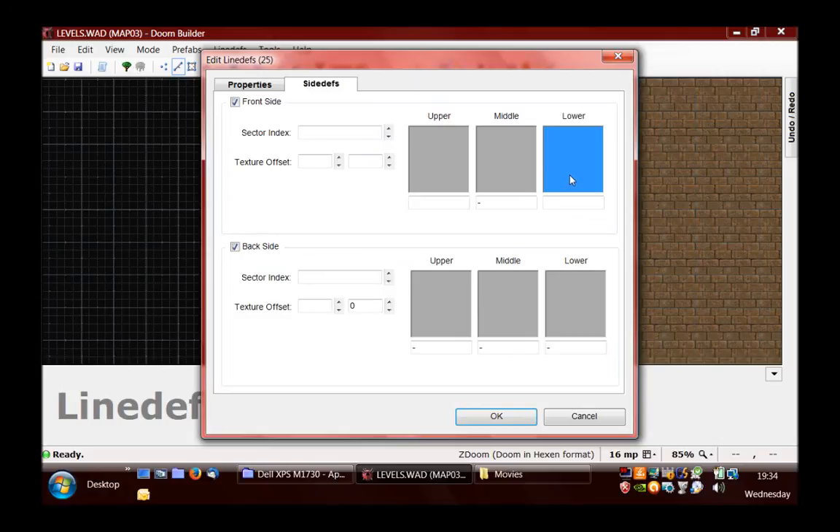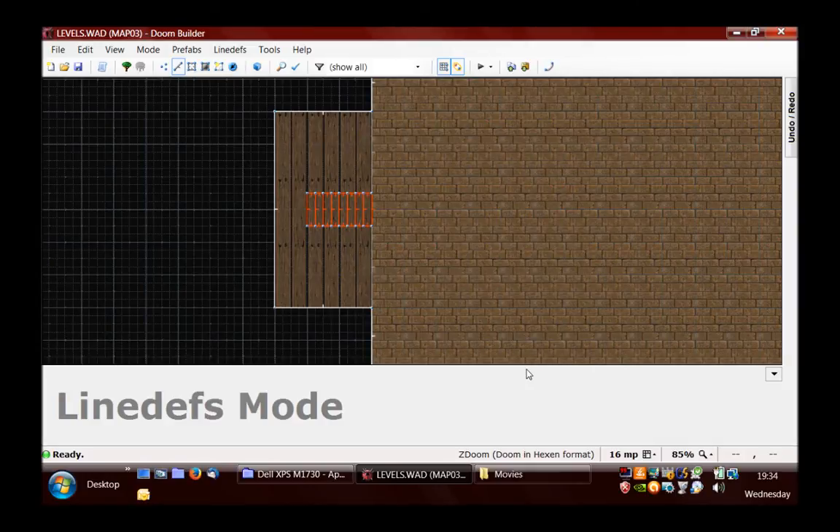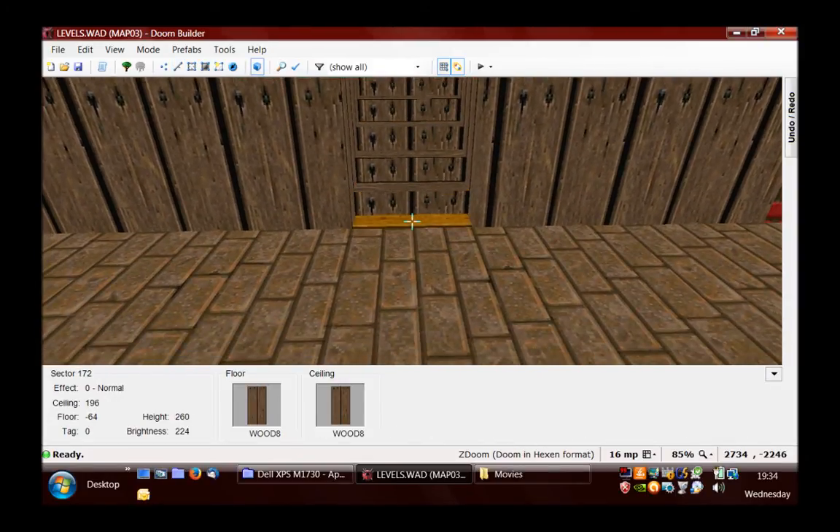It's the lower texture, so I'm just going to use the same texture as the rest of the staircase. As you can see, that's sorted out now.